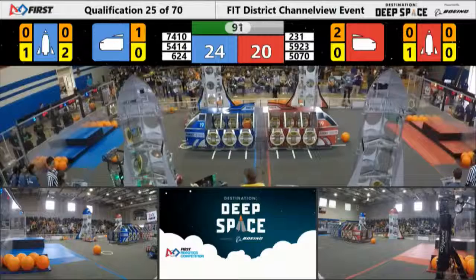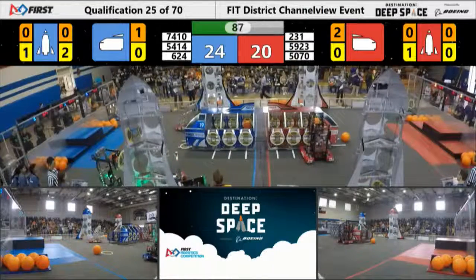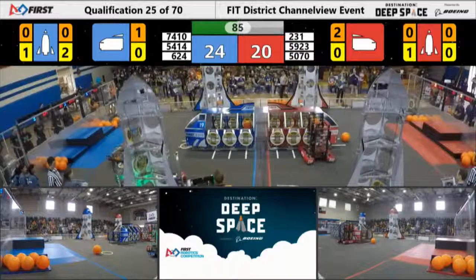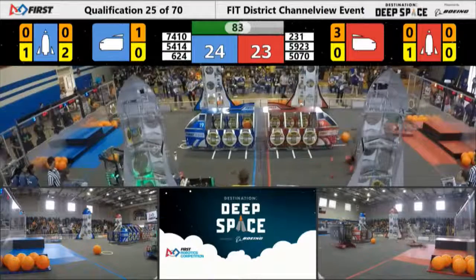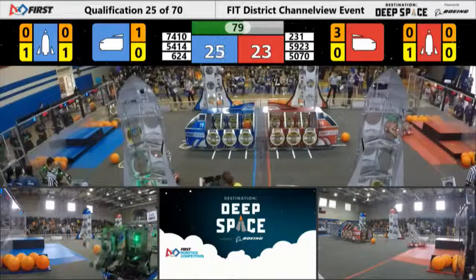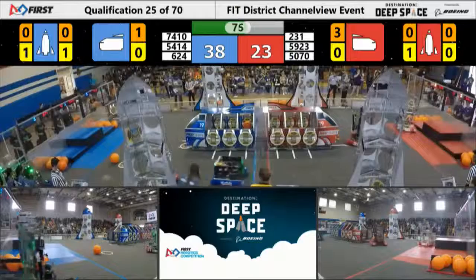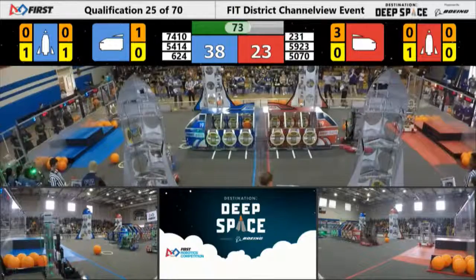624 adding a third hatch panel on the rocket. Not quite lined up. 231 places another cargo into their cargo ship. Looks like trying to place a hatch panel on the front of their cargo ship.